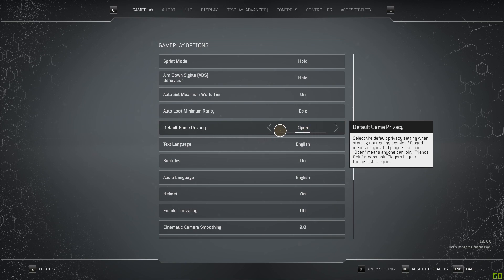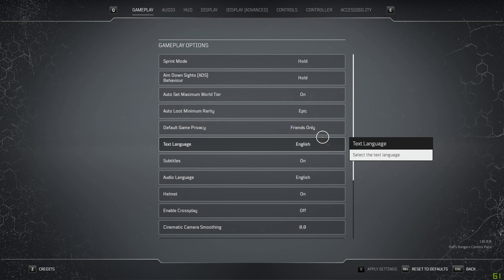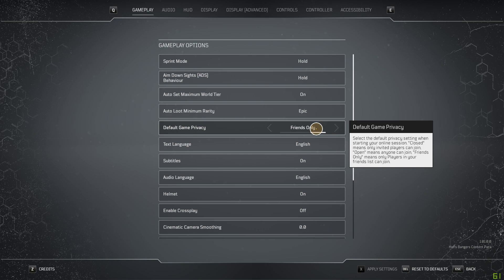So Default Game Privacy — you'll see you have the options to change it to open, closed, and friends only. This can make it so that every time you log in, you don't have to re-switch it to friends only, for example. This would be the default way to change it there permanently.